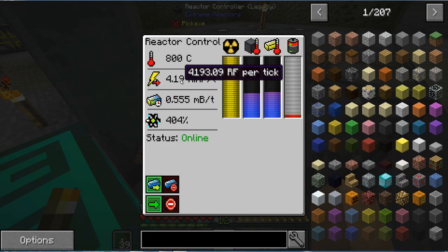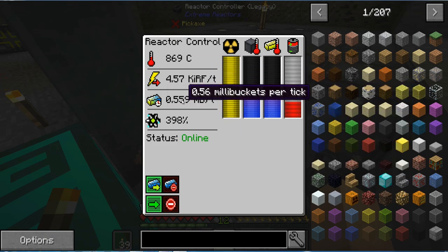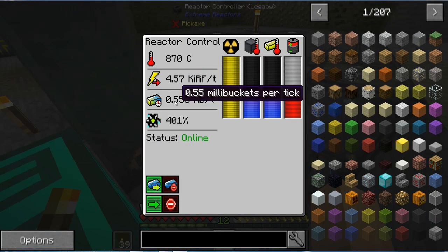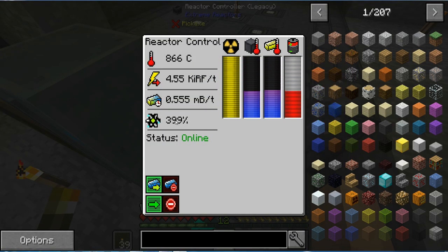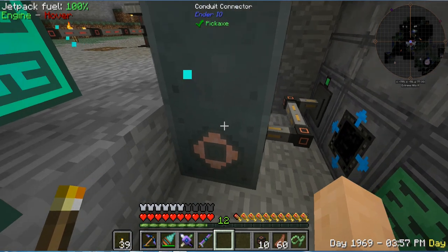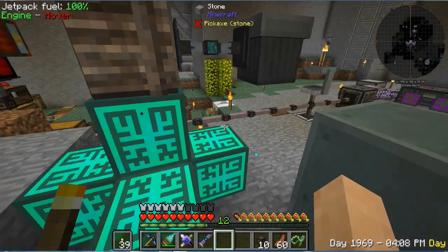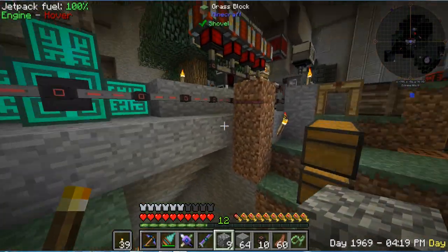I'm pretty sure it does more than 3000. What are we looking at for output here? It should be pretty efficient all things considered. We're looking at about 4.5 to 4.6K RF per tick - that's pretty good. Pretty low heat, nothing too crazy there. Now we're getting about 4.55 RF per tick - that seems about right, so we're getting about 4500 RF per tick. That's pretty good, all things considered - that's very good. I feel this is pretty efficient, though I probably should have put Gelid Cryotheum in and gone crazy with this. For a nice simple mid-game reactor, I feel the resource usage is pretty good.